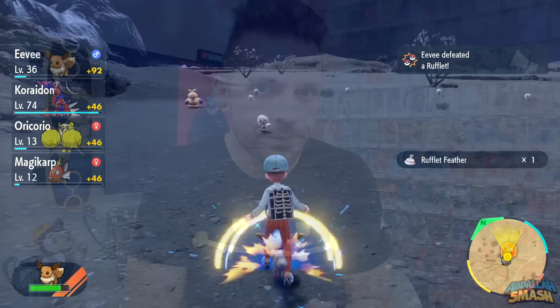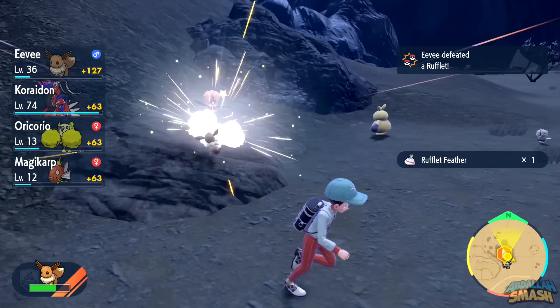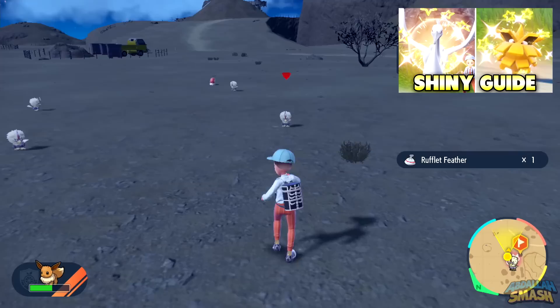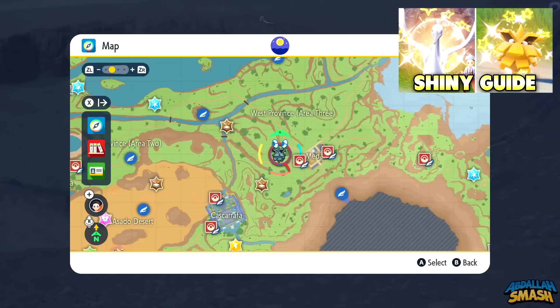Let's start off with a little bit of context and teaching you the shiny odds of the mass outbreak method so that you know exactly how to increase your chances at getting a shiny Pokemon a lot easier. If you didn't already take a look at the full shiny hunting guide, it'll be linked in the description. For a quick refresher, let's recap what the mass outbreaks are all about. If you pay attention to the overworld map, you'll see a small Pokemon icon signifying a mass outbreak of that specific species in that general area. If you haven't encountered that Pokemon before, the icon will be a question mark instead.